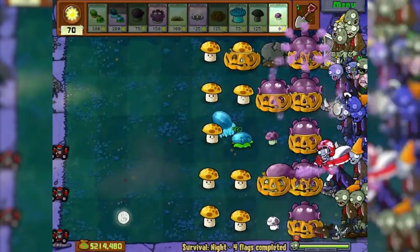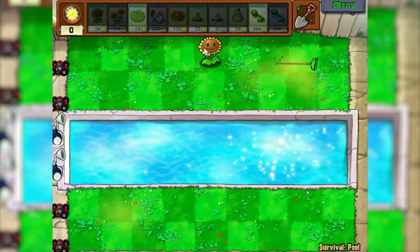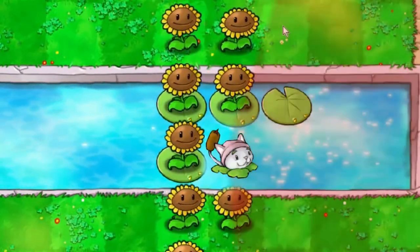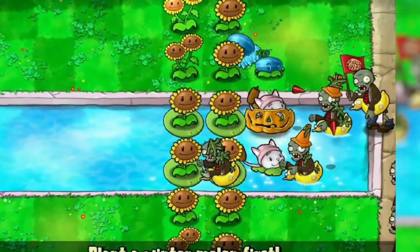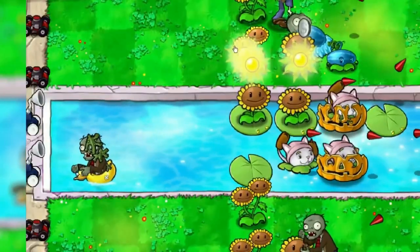By the way, gloom-shroom can be planted on all levels like this in one row. Pool — actually in the pool as you know there is water. Lay lily pads and put cattail on them, which will shoot all over the map and even behind itself. The only thing you need to put pumpkins on them right away, otherwise at the end of the level they will be eaten by zombie submariners. So they will also reach the end.